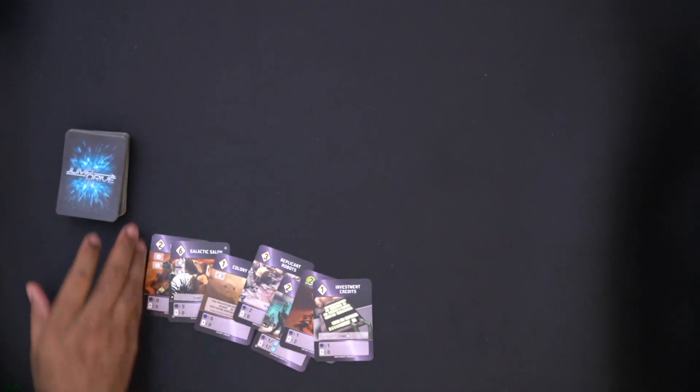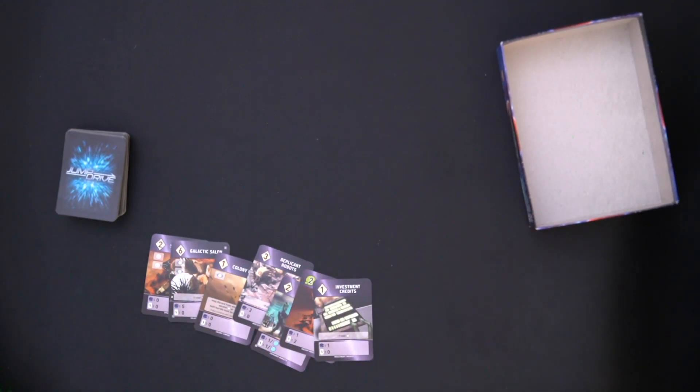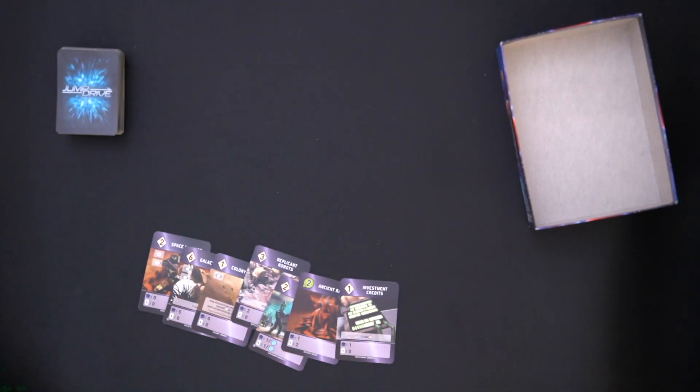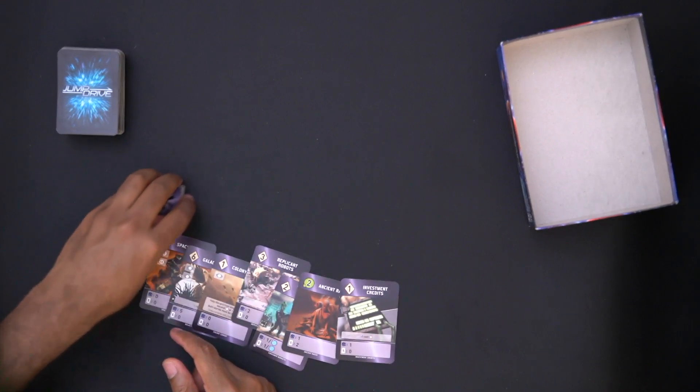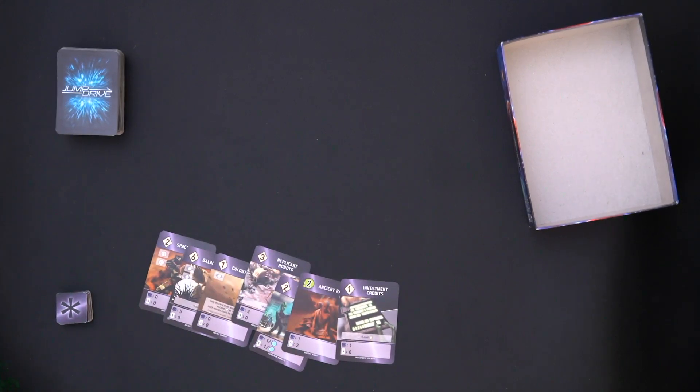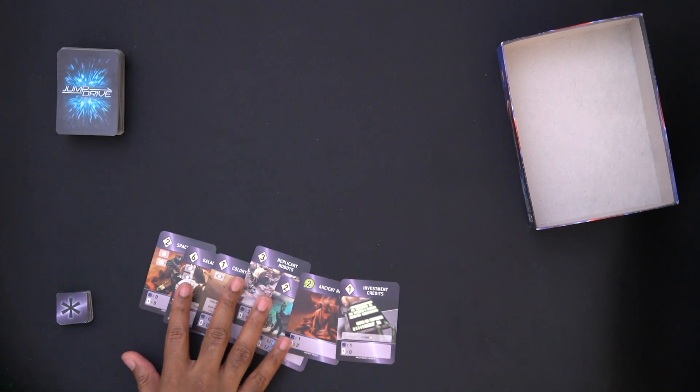Let's get started. First thing I do is draw seven cards — one, two, three, four, five, six, seven. Hopefully my camera doesn't lose focus. I draw seven cards, put my trash over there, and I'm going to discard two of these cards and start playing the game. To denote the rounds while playing solo I'll use these tokens, which also count as the explore token. The camera freaks out a little bit — I'll keep my eye on that.